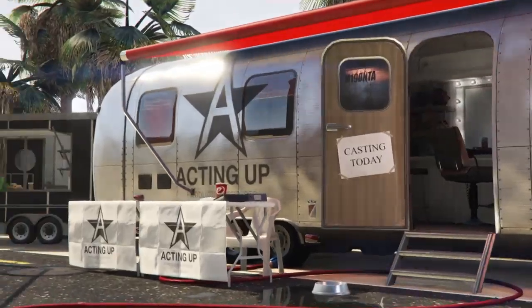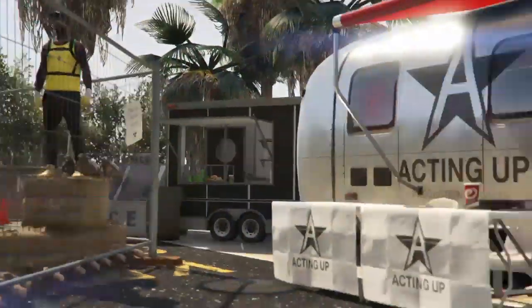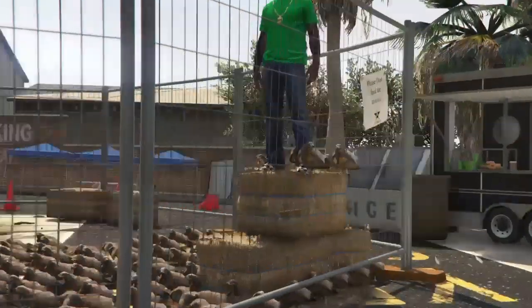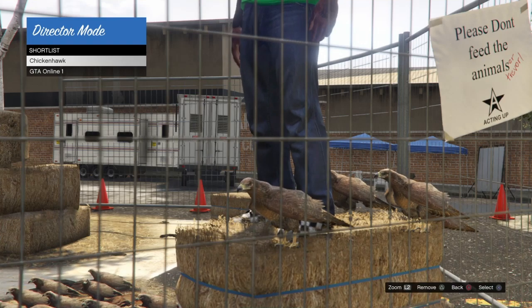We need all of those birds to duplicate until we see our online character spawn over by the birds on top of the haystack. I'm going to fast forward here. After 26 and a half minutes our character finally switched from the trailer over to the haystack. Keep going back and forth a few more times to make sure the character stays over there.